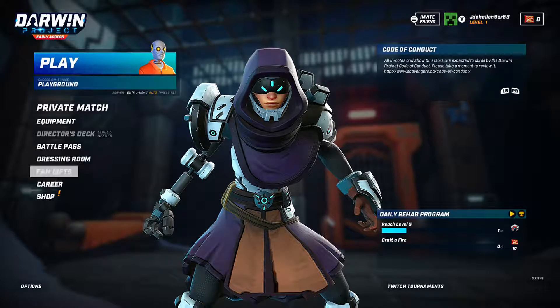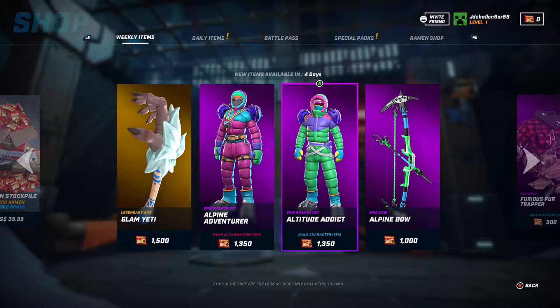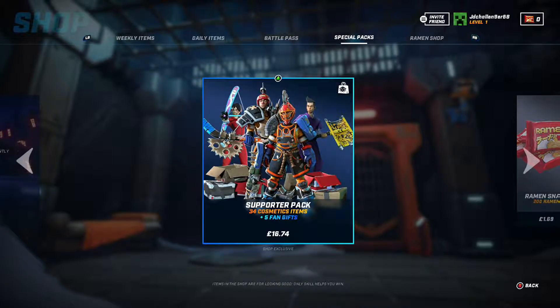Oh, you do get a battle pass — that's pretty cool. It says we've got an exclamation mark for the shop. Oh, here we go, so it says you can buy stuff. Oh, it's actually like Fortnite where they have a battle pass — that's pretty cool. So it's actually like Fortnite where they have a pass. You can get the support pack for 1,674.